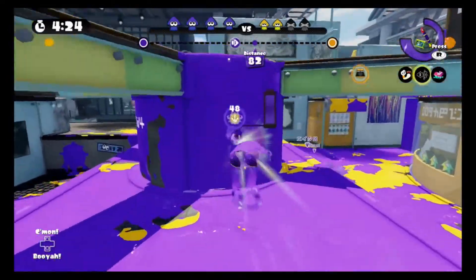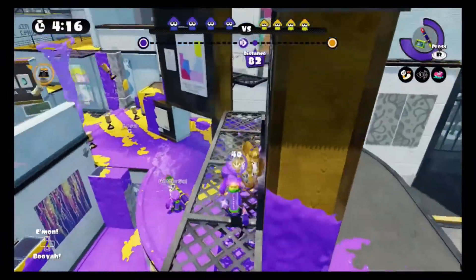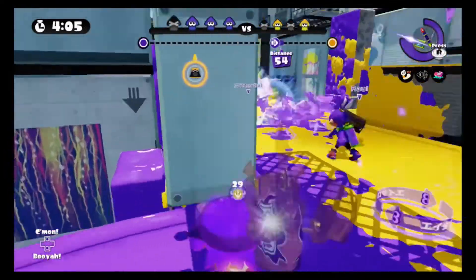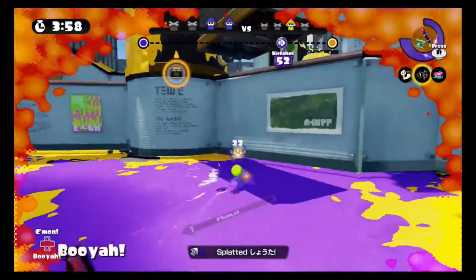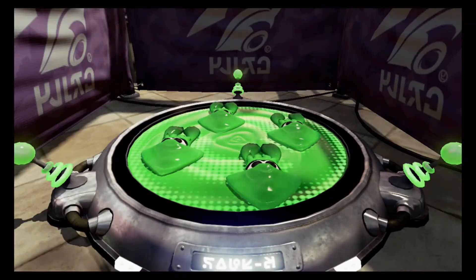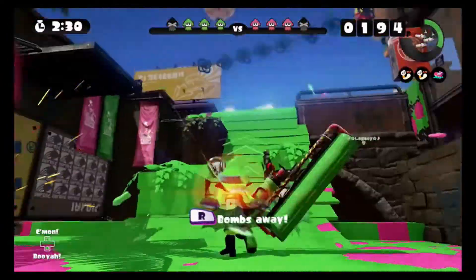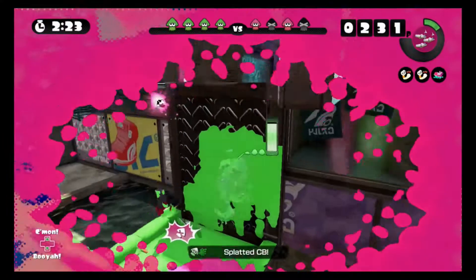The game is all about staying fresh. In the online version you play as an Inkling competing in modes like Tower Control, where you try to get to the other team's base; Rainmaker, where you try to get the Rainmaker into the enemy base; Splat Zones, where you try to make specific zones your color; or Turf War, which is all about making the most turf your color. In the offline portion you play as Agent 3 trying to get the Zapfish back for your city. You go level to level finding little Zapfish, and the levels aren't very big but the story teaches you everything about the online game.